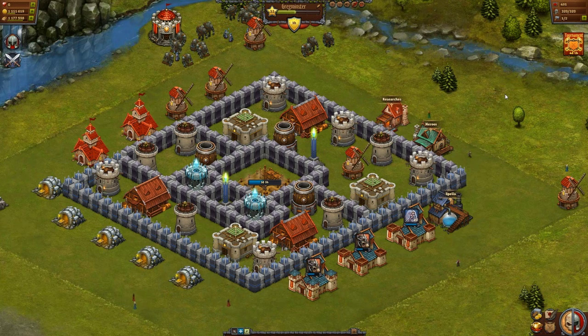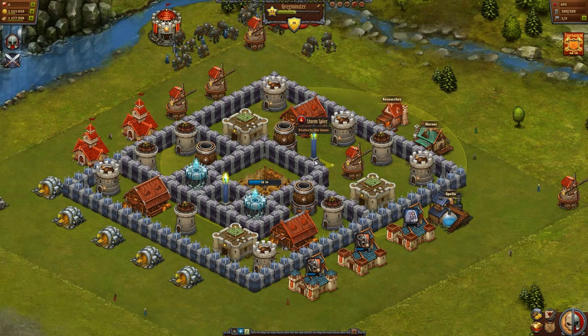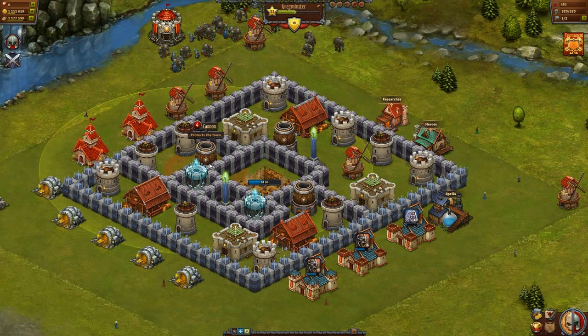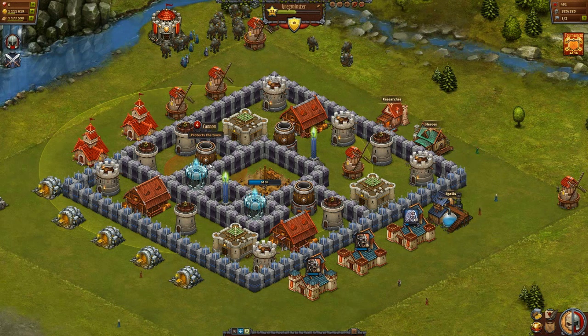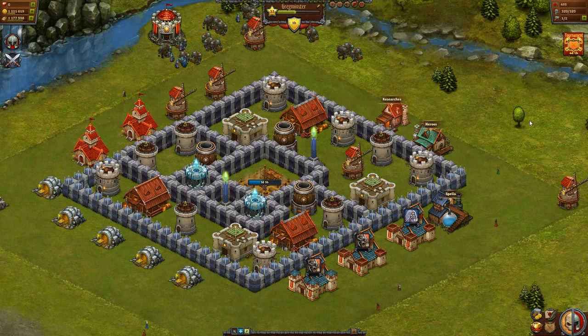Or they need to buff a couple of specific enemy-specific towers. For instance, the storm spire — they could buff it to splash damage against flying enemies so they get killed a lot easier and faster. They could also upgrade the cannon to deal bonus damage to enemies that specifically target defenses, like trolls and ents, because the cannon is very weak right now. Archer towers could also be buffed. Right now it's just horribly imbalanced.